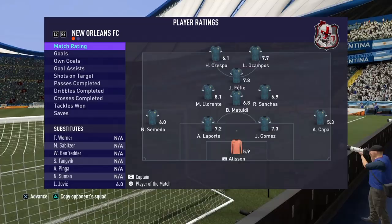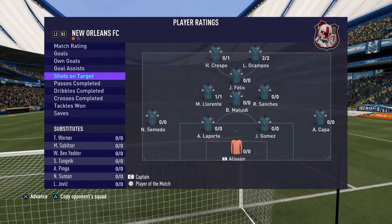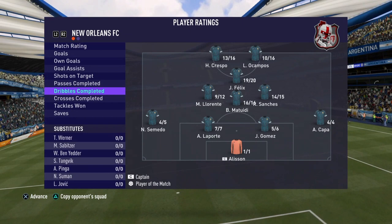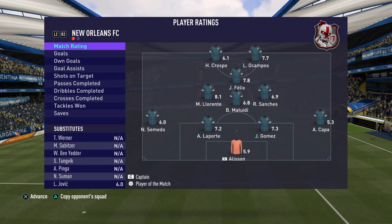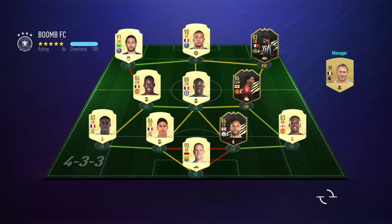That concludes game number one for Lucas Ocampos Rule Breaker — he gets a 7.7 rating, two goals, six shots on target, passes completed 12 out of 16, dribbles completed 10 out of 16. Somebody was knocking on the door so I was gone for five minutes, and this guy scored three goals in that time. Lucas Ocampos showed out — doing only three highlights this review — hopefully in the second game he can do a little bit better.